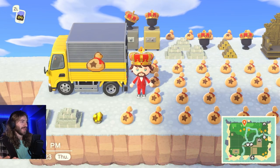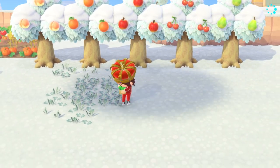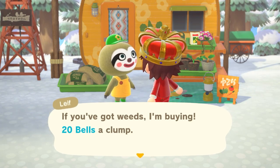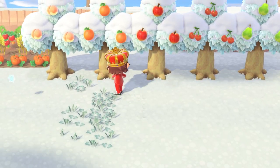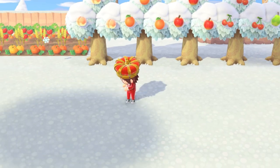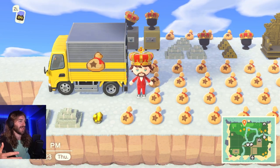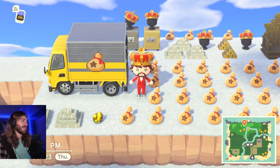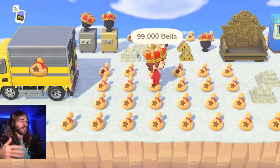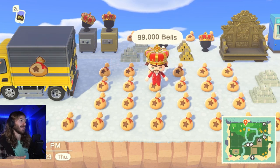The fourth method is the weed method. Leif can buy weeds from you for twice as much as the Nooks — the Nooks pay 10 bells per weed whereas Leif will pay 20 bells per weed. So if you have a bunch of weeds on your island from time traveling or taking a long break, you can pick them all up and sell them to Leif. Leif comes to your island on random days, but you can also get him a permanent shop on Harv's Island. I have a whole video on how to unlock everything on Harv's Island.